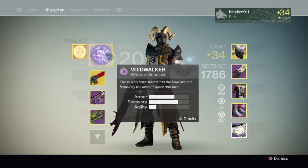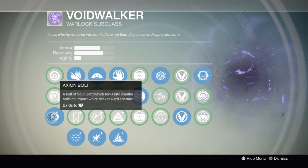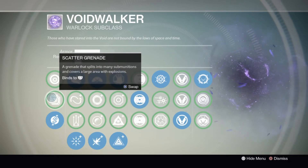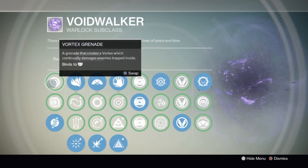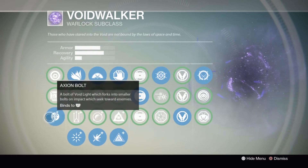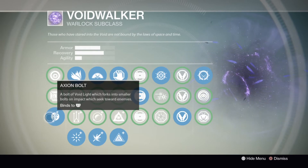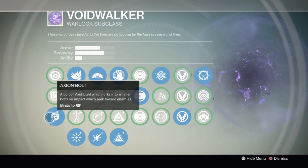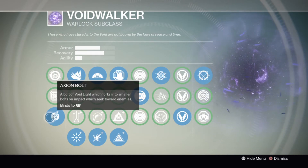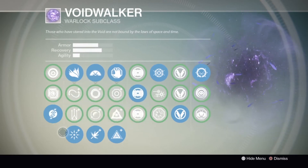Now for the subclass, first thing we're going to start off with is the Axion Bolt for your grenade. The Scatter Grenade works great if you have Nothing Manacles, but without them it's not very good. The Vortex Grenade — I don't see anyone run that in Crucible anymore because nobody's stupid enough to just stand in it. The Axion Bolt is great — it won't kill anybody in one hit, but if they've been shot it will. What it's really good for is making them run, because it chases you forever. I'll throw it on an objective and watch guys just take off running.